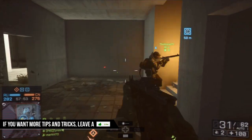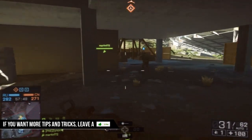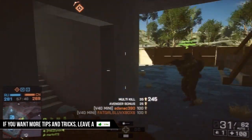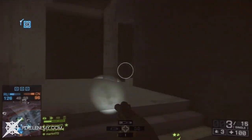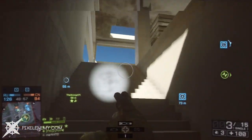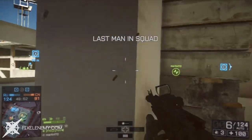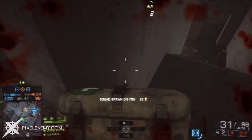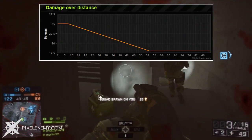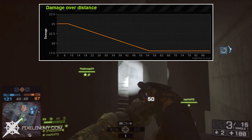Moving on to the damage it puts out — for maximum damage it does 25, and for minimum it does 18. The maximum damage is measured at close ranges only and will kill enemies within 4-5 shots. However, at farther distances of about 55 meters and up, it kills enemies in about 6-7 shots. Relating back to the rate of fire of 770 rounds per minute, it helps you take out enemies very quickly at close and far ranges. The damage drop-off starts at 8 meters and goes all the way to 55 meters, where the minimum damage stands at 18.